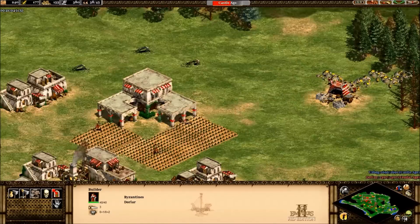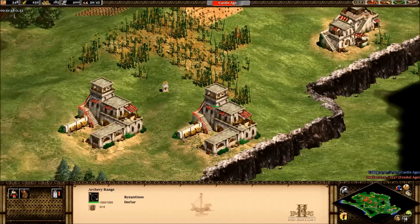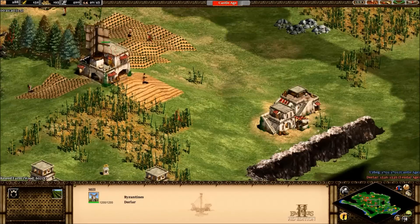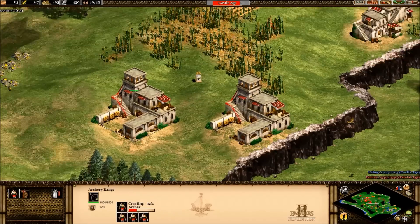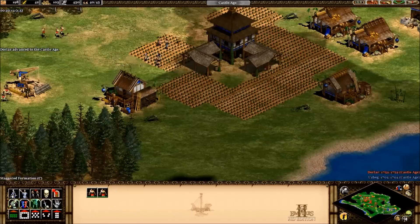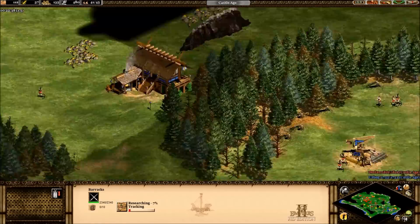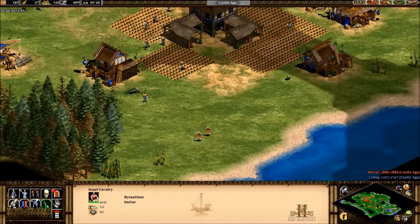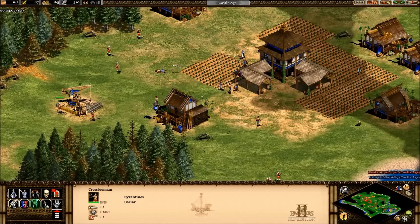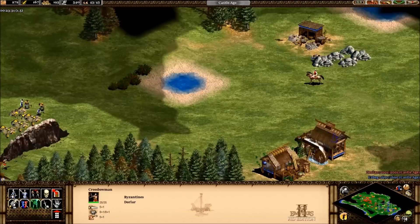I've sent two archers over to the wood and a couple archers over to the gold. Now obviously if you're fighting a hard AI or a player you don't want to send more than two at a time, but since it's moderate difficulty I can relax a little. The reason I built two archery ranges isn't just to build archers quicker — it's to have one working on advancing crossbowmen while the other is still producing archers, so I'm not wasting any time.